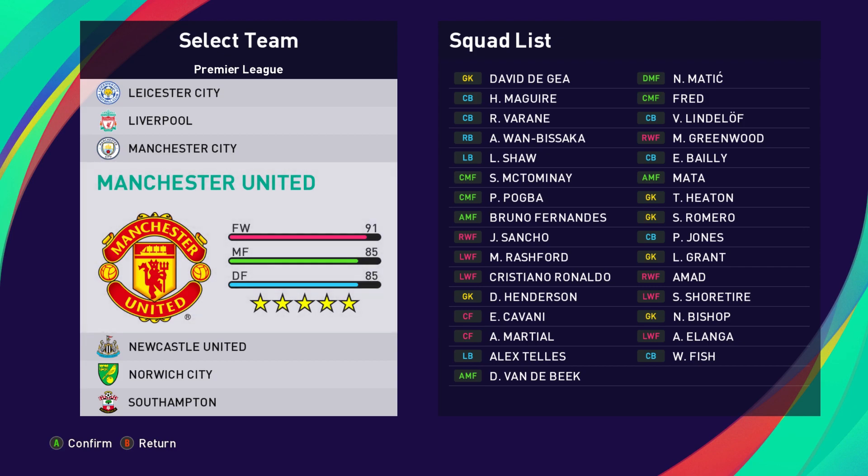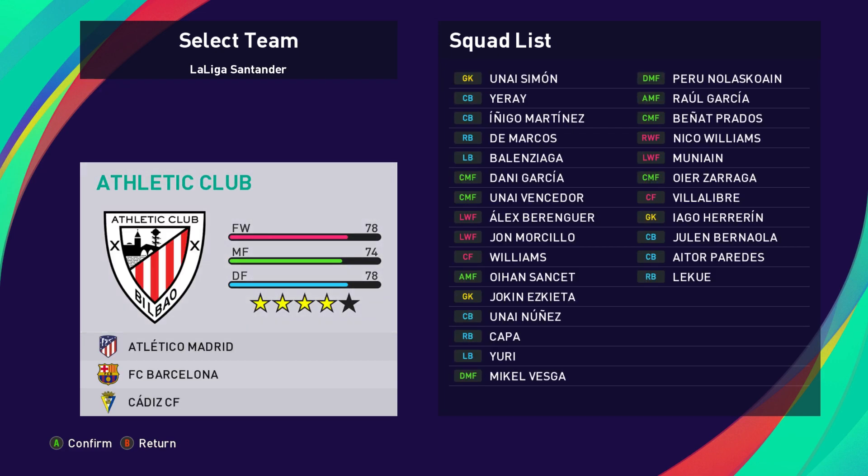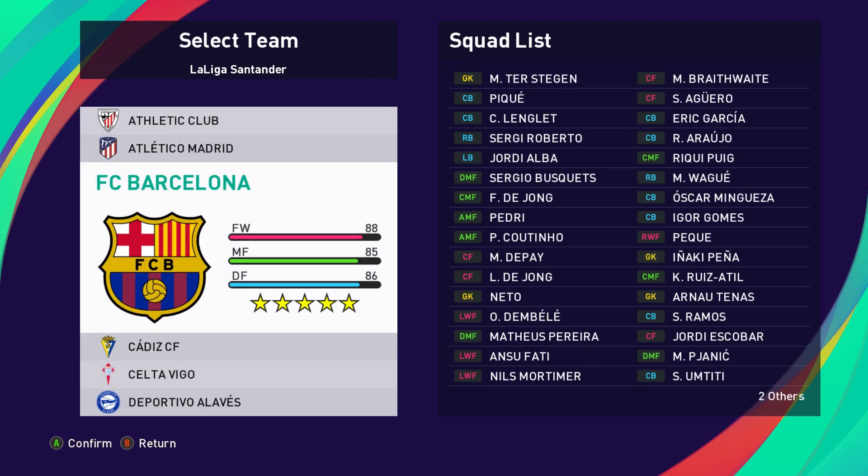I want to check a couple more teams. Let me check La Liga. Looking at Atletico Madrid — they have Suarez, De Paul, Cunha — yes, that's correct. In Barcelona they have Luuk de Jong, Pedri, Eric Garcia — all updated. And they don't have Messi or Griezmann. Atletico Madrid also has Griezmann already, so that's updated there.